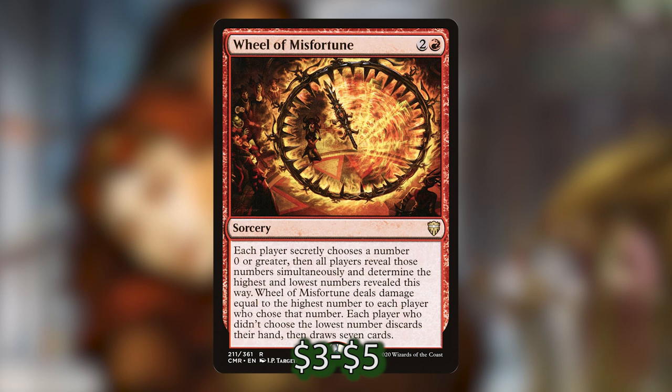Last but not least in the draw section, we've got Wheel of Misfortune. Like Wheel of Fortune, it costs 2 and a red. Basically, everybody secretly chooses a number, then reveals simultaneously. The person who chose the highest number takes that much damage. Each player who didn't choose the lowest number discards their hand and draws seven cards. Usually at least one person at the table won't want to give up their hand and chooses zero, so you can almost always guarantee drawing seven new cards by just taking a little damage.